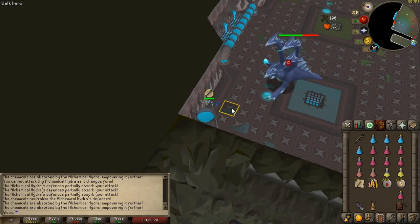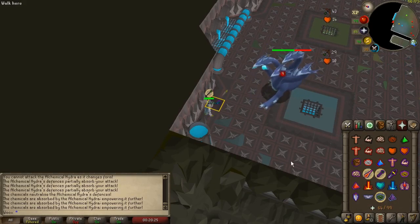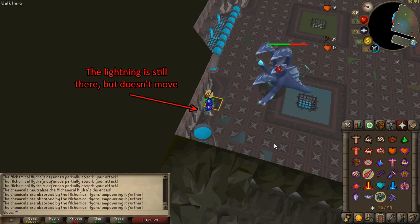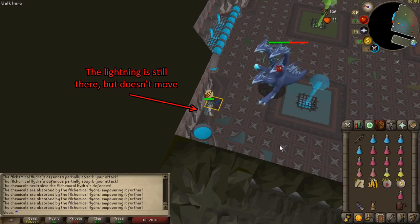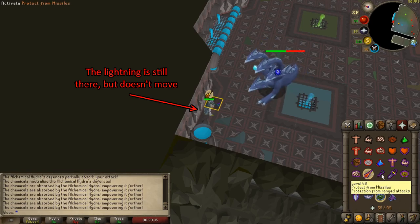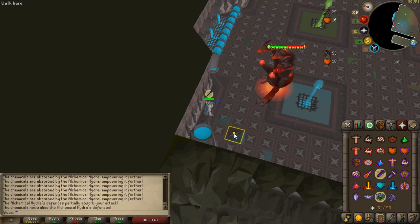When the lightning gets close, go one step south and then instantly one step north to make the lightning get stuck under you. This does not despawn the lightning however, so if you move away the lightning will start chasing you again. This technique requires pretty perfect timing but you don't take much damage if you fail. When the red phase starts the lightning under you will disappear and you no longer have to worry about it.